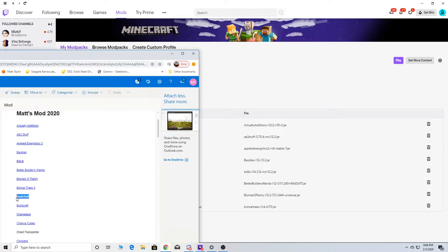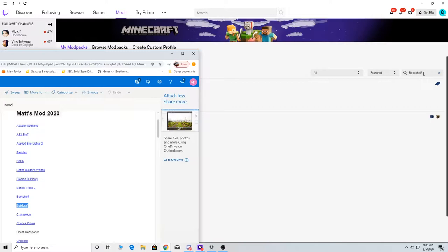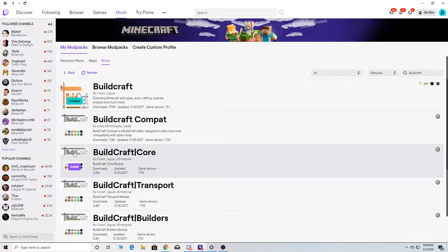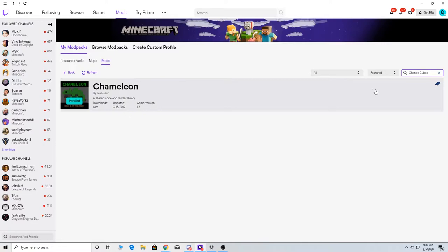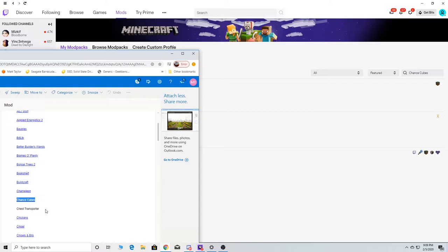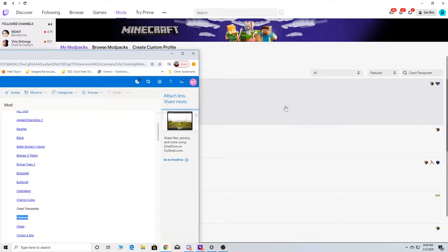So we're going to do Bookshelves here. Some of these I've actually played with before, just so you guys know. Like Buildcraft is one I actually used way back in the day, and I'm going to install it. We're going to have Chance Cubes — so this will be a way to get different things. We're going to have Chest Transport — that's the ability to actually move chests around, or items.